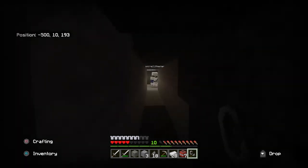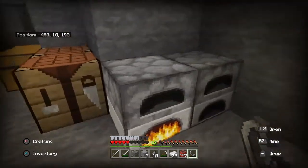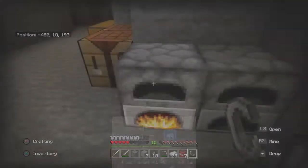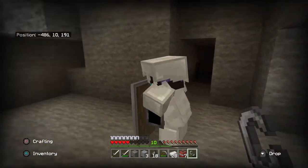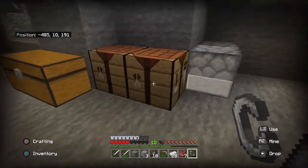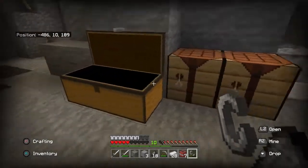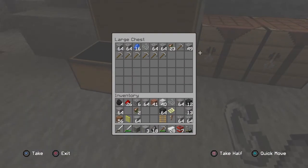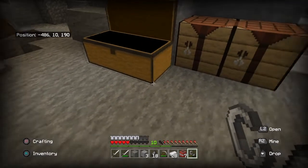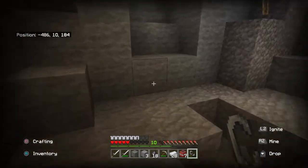Another little room here. Excellent. We are looking great. Are you going back up top or are you staying down here? I'll stay down here. Do you have the seeds?